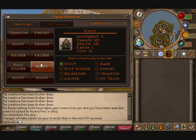The next unit is a knight, which has 4 movement, 300 damage, and 300 health. It is identical to the foot soldier but does 200 more damage. They also cost a lot more — 100. If you want to use them, they can be pretty devastating, but they're mainly used for defense as they don't have much movement.